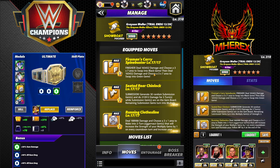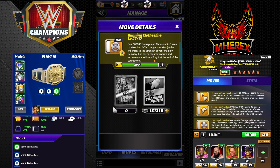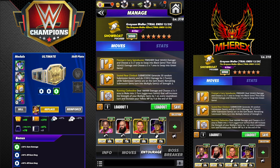The first hit obviously doesn't pin, the second one does, so you hit the finisher twice as it were. Seated Rear Chin Lock — 7 MP submission — generate 30 random sub gems, 213K damage, three turns remaining, turn into multiply gems of strength 3. Not real big on the multiply gems. Running Clothesline — 7 MP juggernaut move — 188K damage. Choose a 3x1 area to make into a 2-turn juggernaut gem that will increase the strength of your multiply gems by 1 on every countdown.